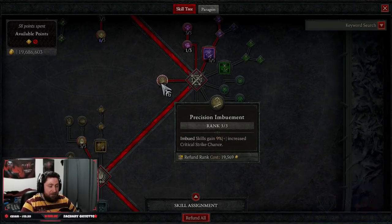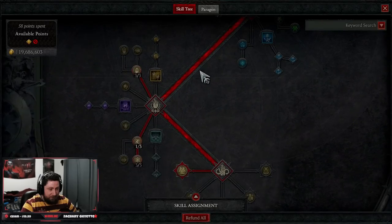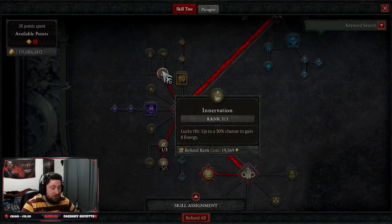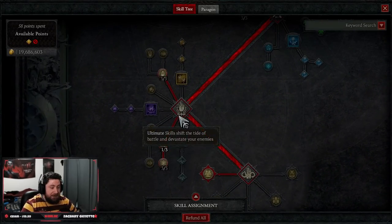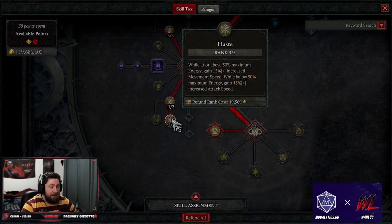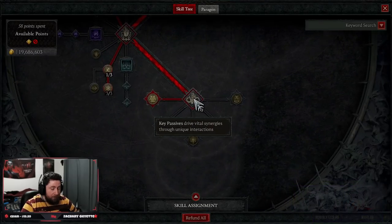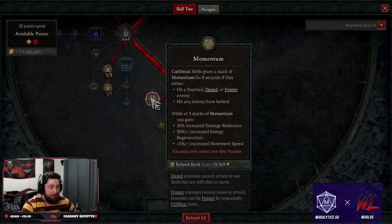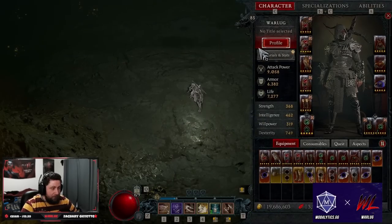Three points into Precision Imbuement for Crit Chance while Imbued Skills are active. Then we come down to Ultimates — we're not taking any — but we're taking 3 points into Intervention for more chance to gain energy, 1 into Adrenaline Rush, and 3 into Haste for increased move speed. Our key passive of choice is Momentum — hitting a Dazed or Frozen enemy, hitting an enemy from behind, and while we have stacks we get Increased Damage Reduction, Energy Regen, and Move Speed. So we are very, very, very fast.